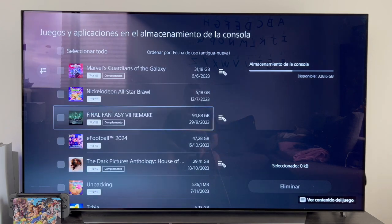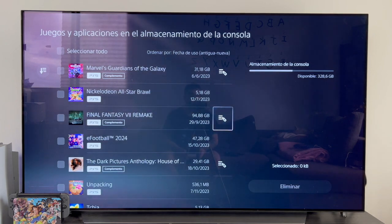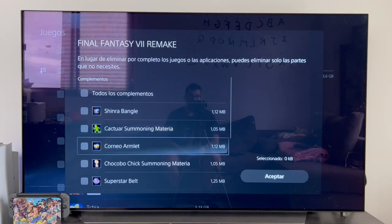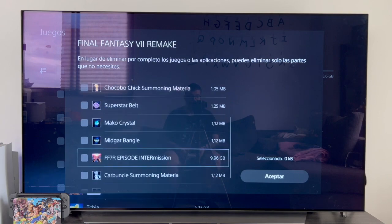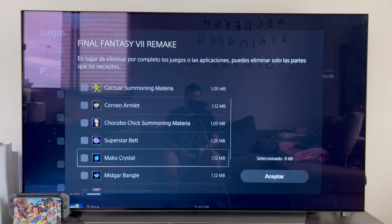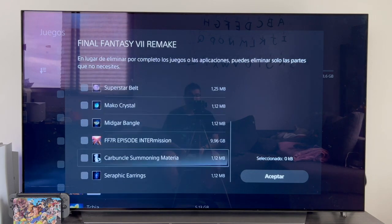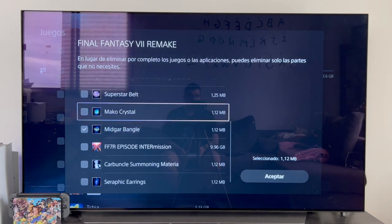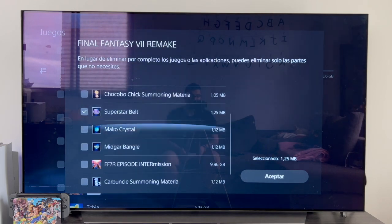For example, if we go to a game that has add-ons, such as Final Fantasy VII Remake, here on the right appears a little icon with a pencil. If we press it, it shows all the add-ons we have installed, including the DLC. For example, we have accessories in this game that we can directly uninstall, but we also see the DLCs, such as Intermission. From here we can individually select which items we want to uninstall and remove them.